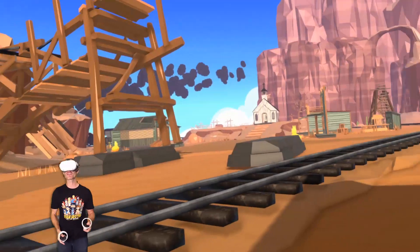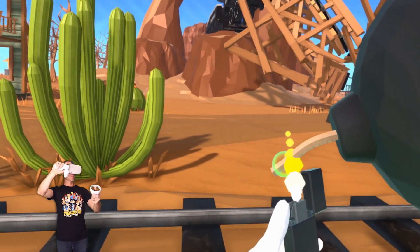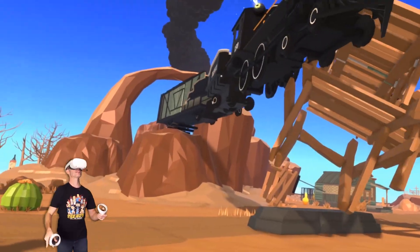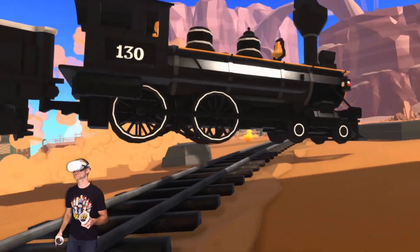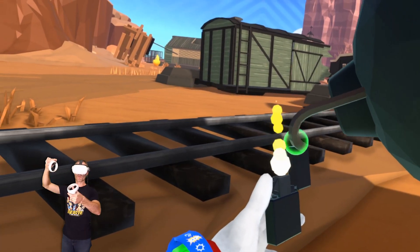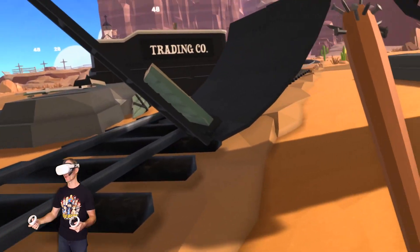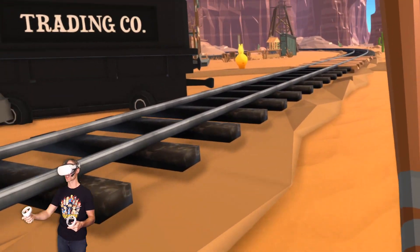Here comes a train. I don't think the train's going to cross that bridge anymore. Let's make some more bombs. Take that train! Got him. Have you noticed there's like pinatas getting around? I don't know what that's about. I'm going to try and blow some up. Apparently I've got a bat with some nails in it. I guess my character really likes destruction.